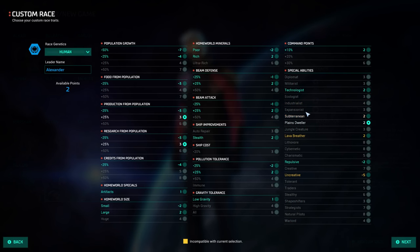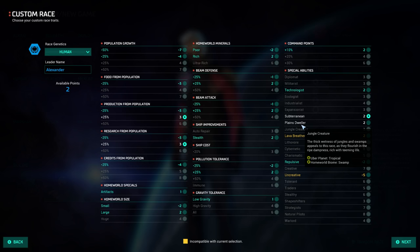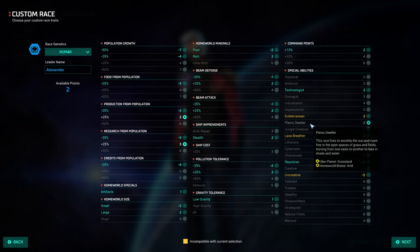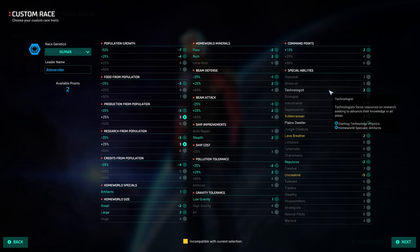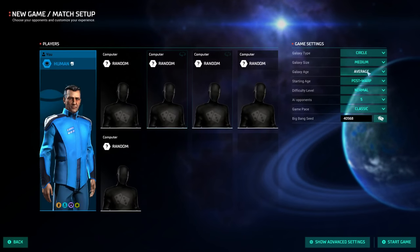We're gonna do one of these interesting ones over here. We'll do Planes Dweller. That sounds pretty great, and it gives us a starting tech? No. Give ourselves some Beam Defense and a Leader Name. Big fan of Alexander the Great's work — thanks for spreading democracy across the planet.